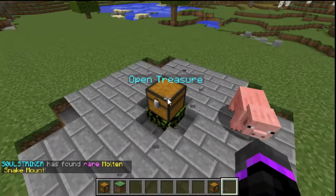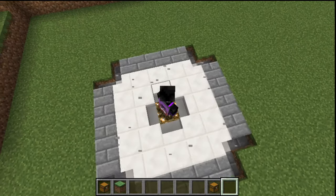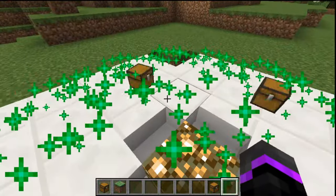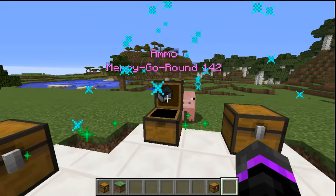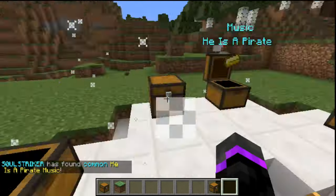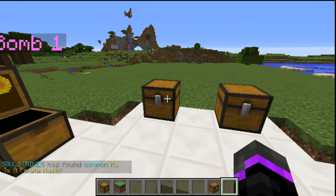So that just pops away. Now we can do our last one - the legendary chest. Let's see what happens. Nice little animation. Oh yo, that's dope, I love that one, that is so cool! We got a merry-go-round, that's a good one. We got 'He's a Pirate' music, pretty dope. And then we got a common rocket ammo and another party bomb.